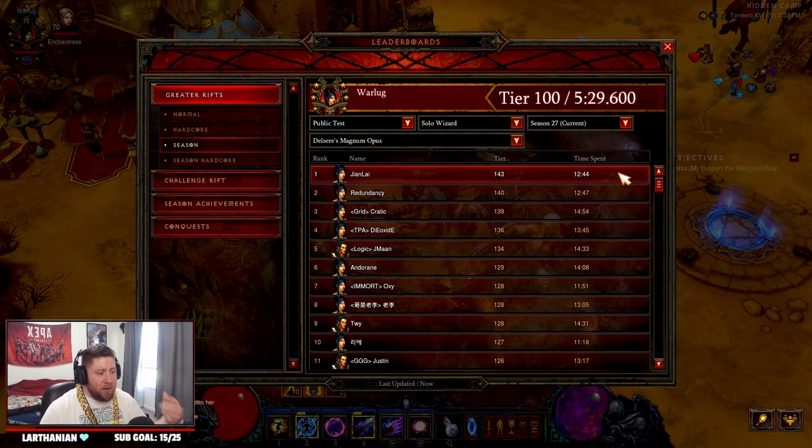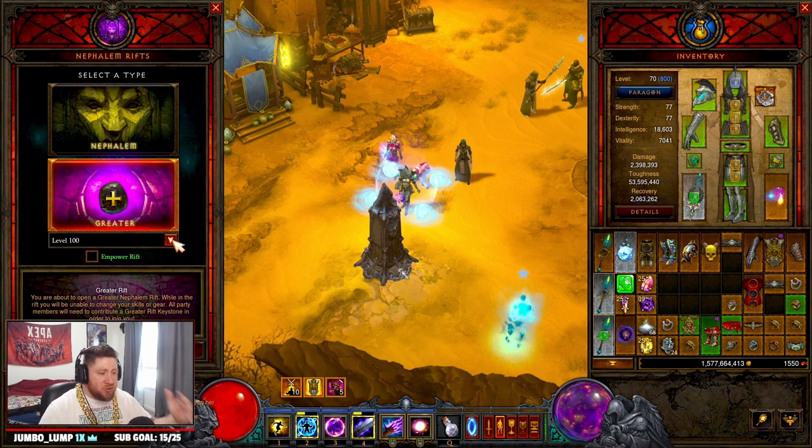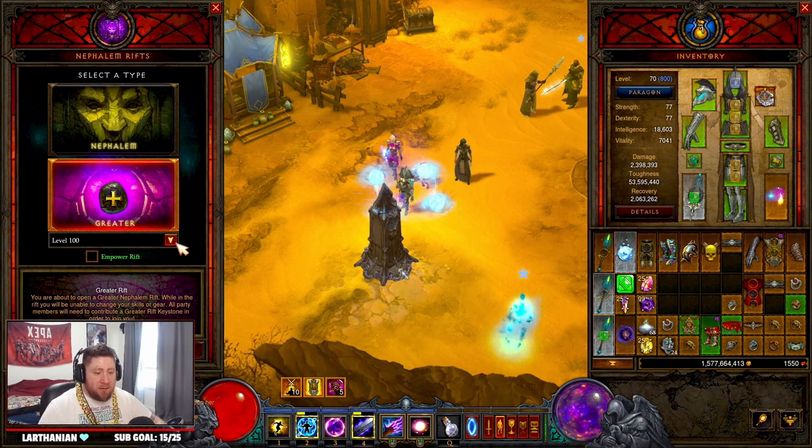DMO is finishing around GR 140 high — so it can push, which is really cool. Pushing higher GRs with DMO can be done; it's just not going to be the best. It's not going to be as good as Firebirds. But let's get in here and do this.